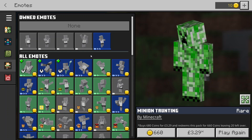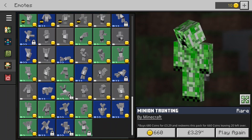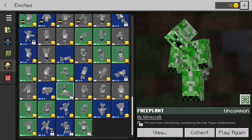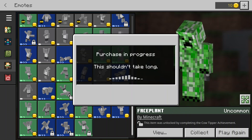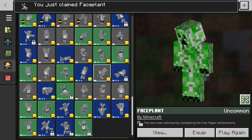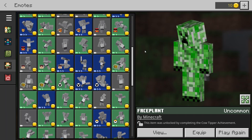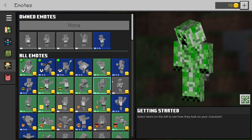All of them are not the same price - some are a little bit cheaper than others. You can get as many as you want. For the unlocked ones, I think you can collect them for free. Yeah - I just collected 'Face Plant'! So you can get the ones that are unlocked, but not the ones that cost Minecoins. I'll scroll through and collect all the unlocked ones after the video. There you go, those are all the emote 5 ones.